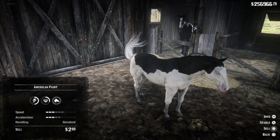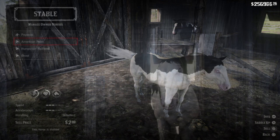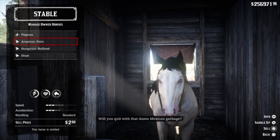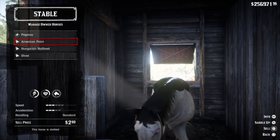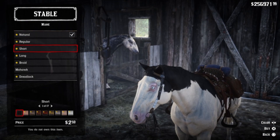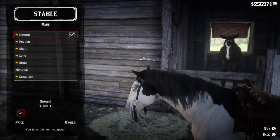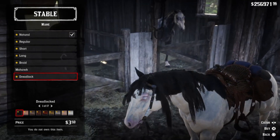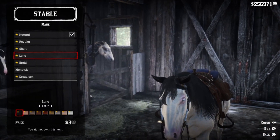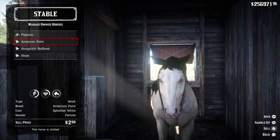You can now check the core stats. Core health isn't too bad, core stamina isn't too bad. The speed isn't the greatest — it's not the fastest horse in the game. The acceleration is not the best for horses in the game. The handling is standard. But just because it's not the best horse in the game, guys, it is the rarest horse in the game. And if you're a horse collector like me, you definitely want to have this one as part of your stable, just as I did. We want the rarest, guys — so here it is.